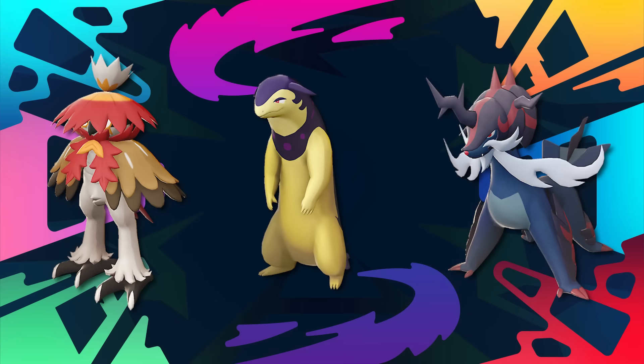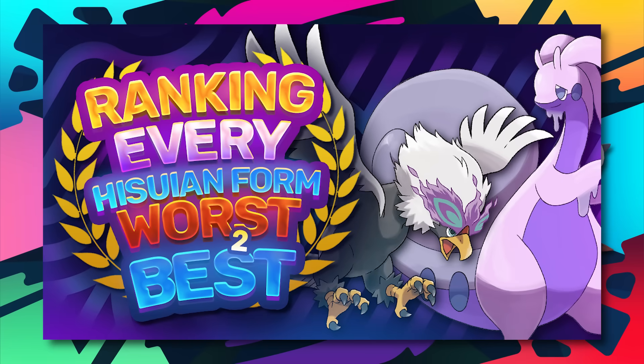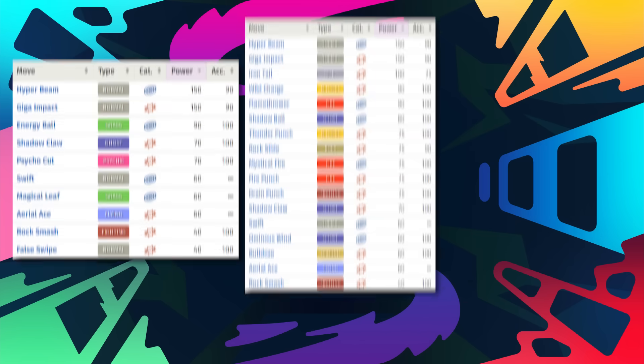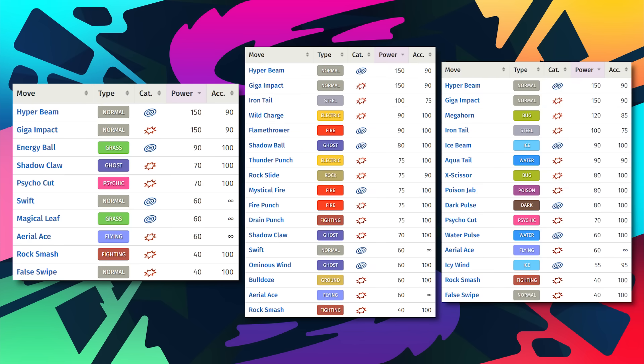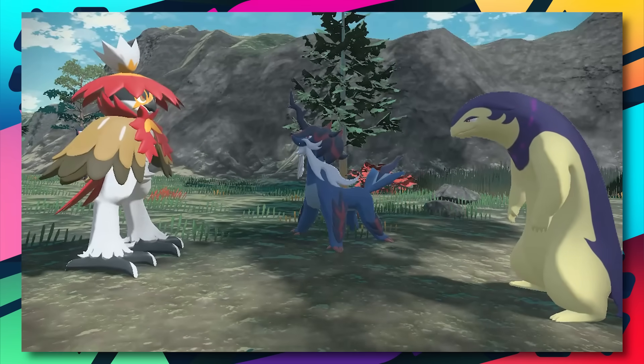At number 8, we have all 3 starters: Decidueye, Typhlosion, and Samurott. Now out of all of these, Samurott is the best out of all of them. All 3 of them are pretty close though, and all offer something important from the very beginning of the game till the end. The typings they all have, the moves, and the stats are all very good. The starters honestly carry you through the majority of the game, no matter which one you pick.